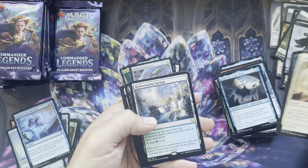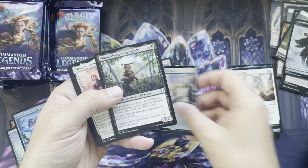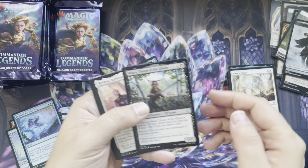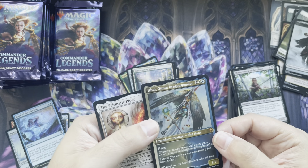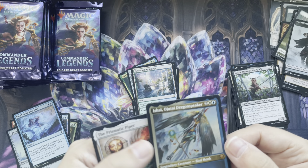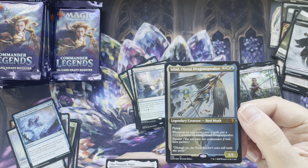Uncommons. Rare — Rejuvenating Springs. It's a land. Two more points. An etched foil. Ishai, Utagi Dragon Speaker — Bird Monk. Flying. Whenever an opponent casts a spell, put a plus one plus one counter on this thing.